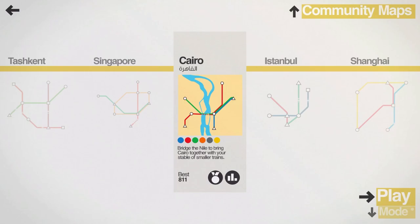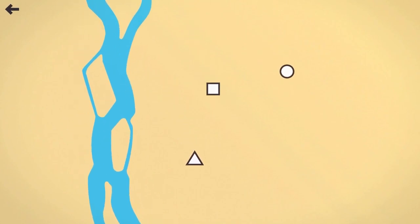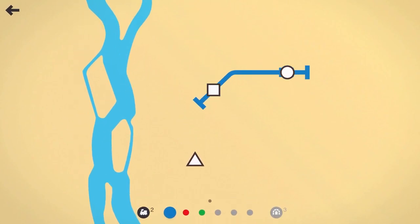Hello everyone and welcome back to Tooth and Scrubs Gaming. Thank you so much for joining me here today in Mini Metro. We're going to be checking out the city of Cairo where we will bridge the Nile to bring Cairo together with your stable of small trains. Looks like I got 811 on that last time I ran this, so let's see if we can do a little bit better.